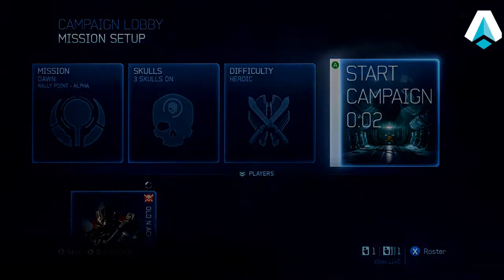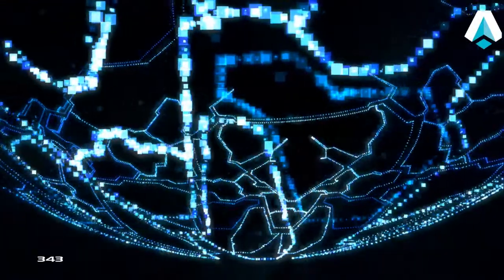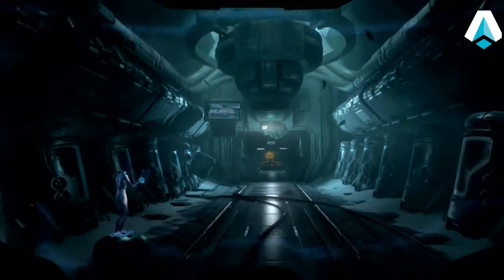Here we go starting the mission off. We've got to get through the 343 stuff, which seems to take forever at times. As we get into the real mission, go ahead and skip this cutscene. The Chief is slowly coming out of cryo-sleep thanks to Cortana. They're going to chat a little bit here and she's going to turn on the artificial gravity and tell him to open up the chamber.